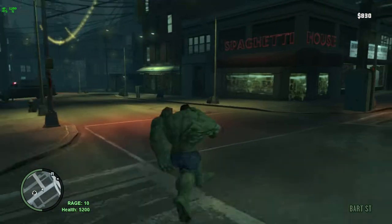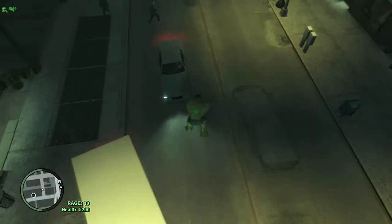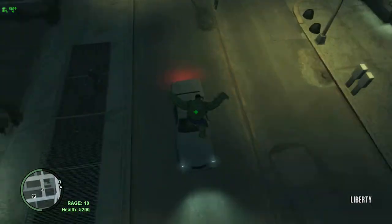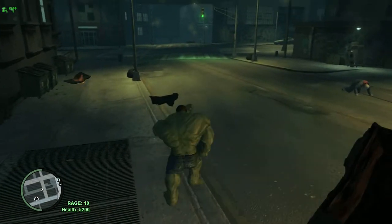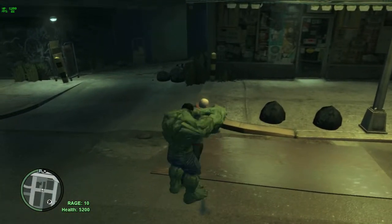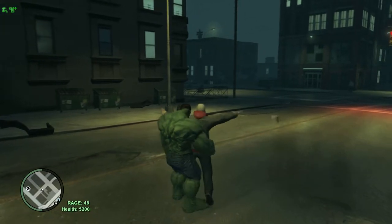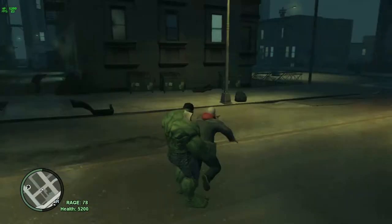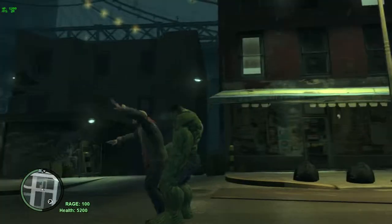Another thing is, if you aim at something, you jump really high and then you jump. You can also pick up stuff — so I can pick up this human. And you can hold right-click to build up to 100% rage.